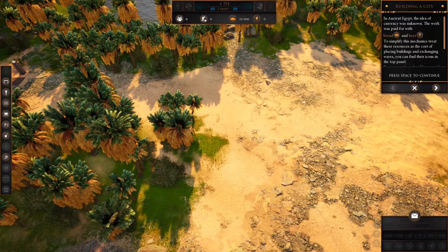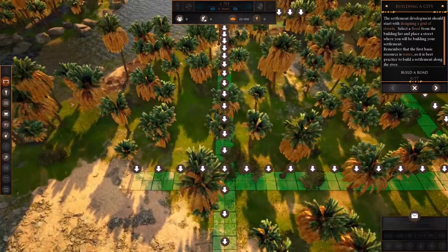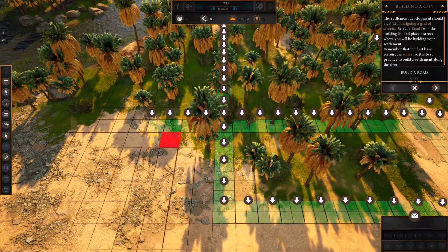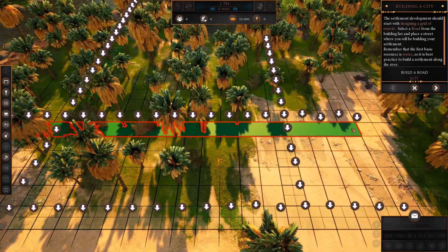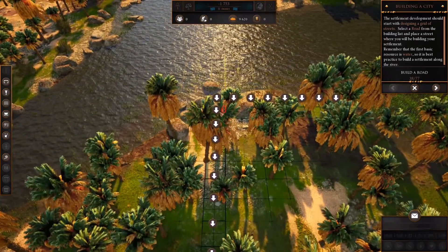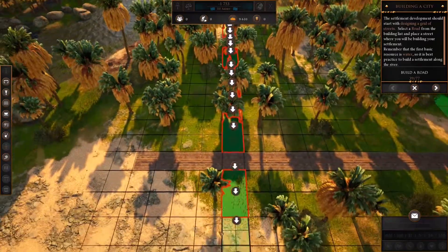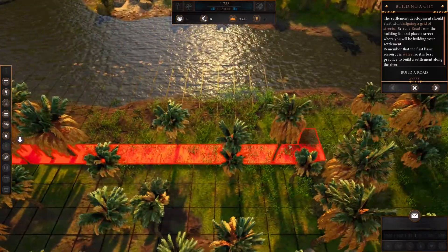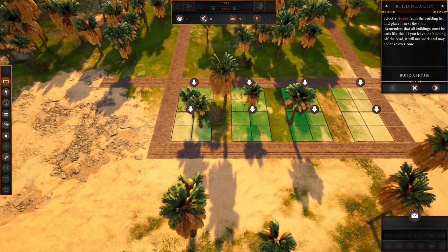In ancient Egypt, currency was unknown — work was paid for in bread and beer basically, those little things you have to make yourself. The first thing it asks us to do is build a road. People who've played city builders before will know exactly how this works — you've got a build menu, a map, you draw on it. We're going to use the road icon; it's a click and drag. Sometimes things don't react well and are hidden behind things, but it should only let you place where the tutorial wants you to place.